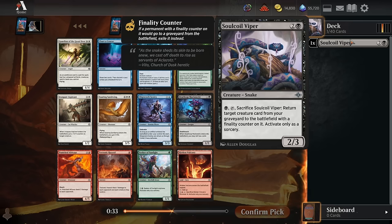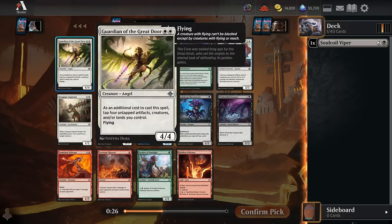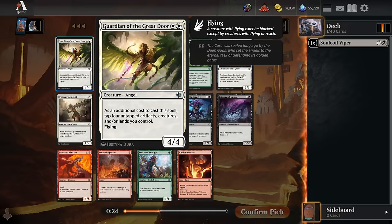The Reanimator spells are the harder part to come by — getting something into the grave is the easy part. For pick two though, we're not going to take a Reanimator card, because the Guardian of the Great Door is just an incredibly efficient creature. It's basically a 6-mana 4/4 flyer that has Convoke and Improvise, so you can tap your artifacts, creatures, or lands to cast it.